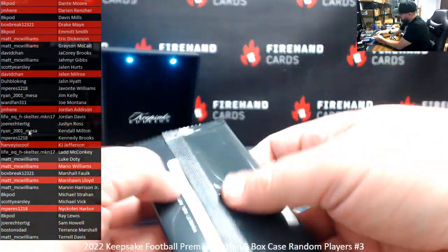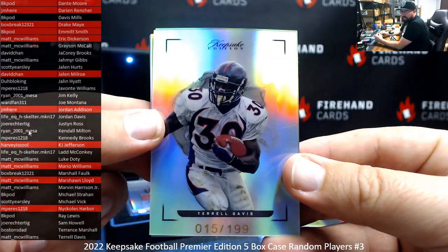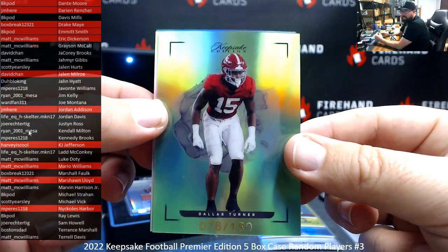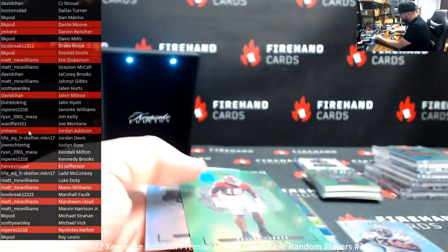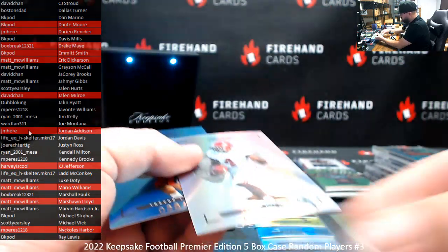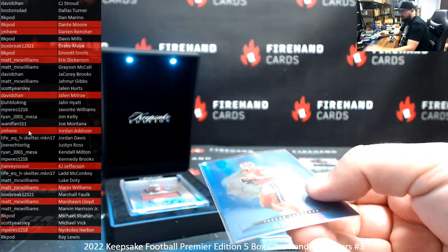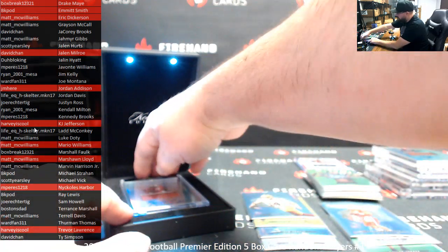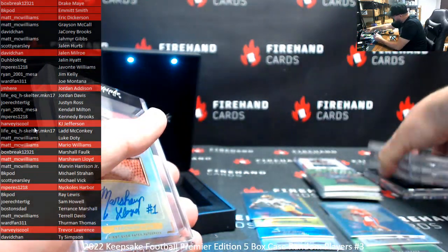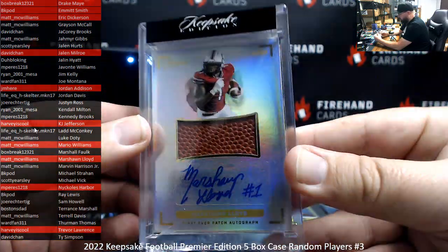Alright, we actually got two packs in this one. Terrell Davis to 199, Matt McWilliams. Dallas Turner 78 of 150 — Dallas Turner, Boston's dad. 145 of 199, Jalen Milrow for David Chan. And a blue Trevor Lawrence 28 of 100 — Trevor once again for Harvey is cool. Alright, the autograph in this box is Marshawn Lloyd. Marshawn Lloyd, Matt McWilliams. That's the second Marshawn — Marshawn base, okay, so it wasn't autographed the first time. Serial number on that one is 11 of 50 on the top right.